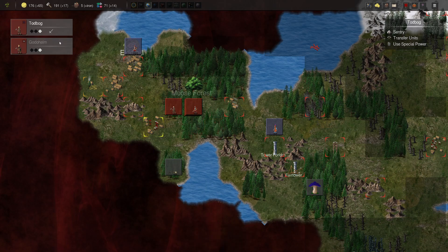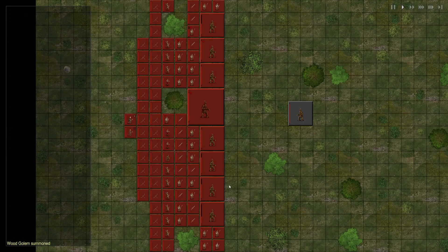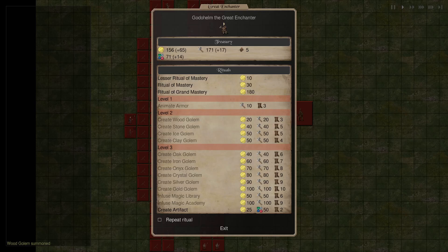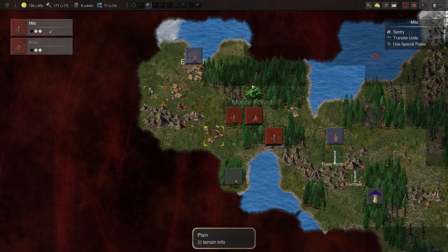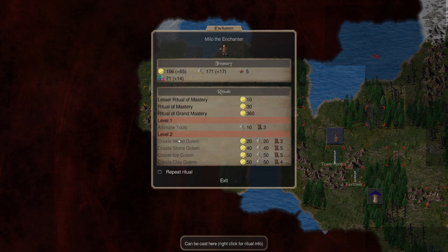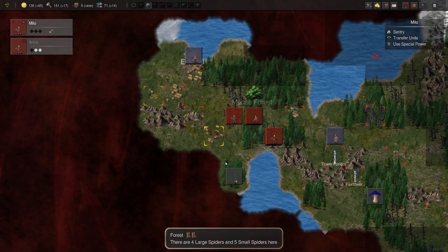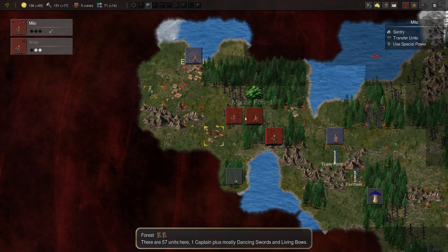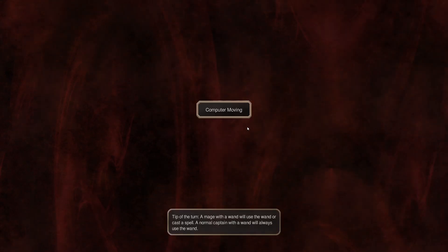We'll go ahead and use your special powers to create a wood golem. Do that. We're good there. Let's use your special powers to create a wood golem. You guys are chill, and then we'll be up to strength again.